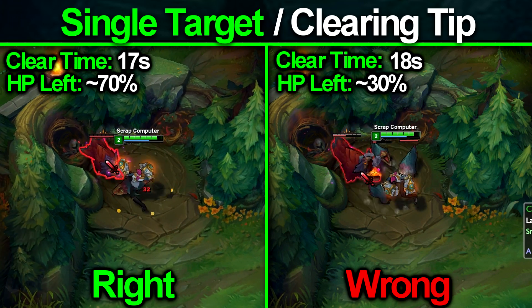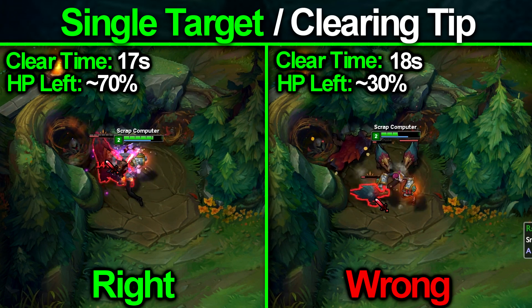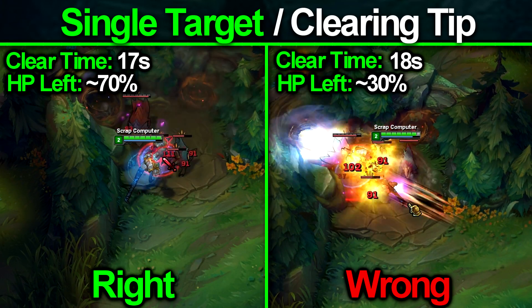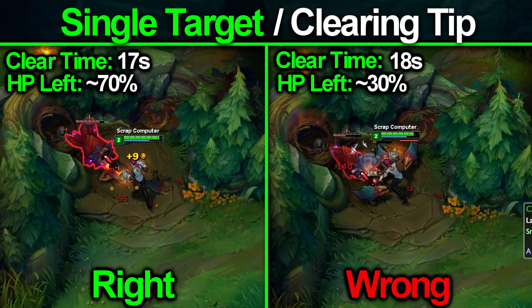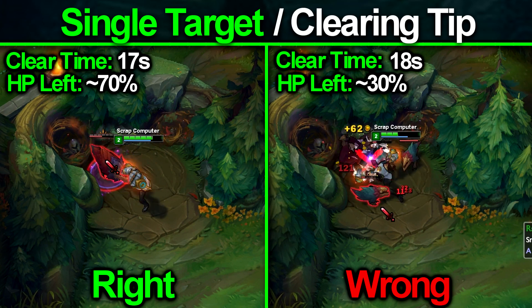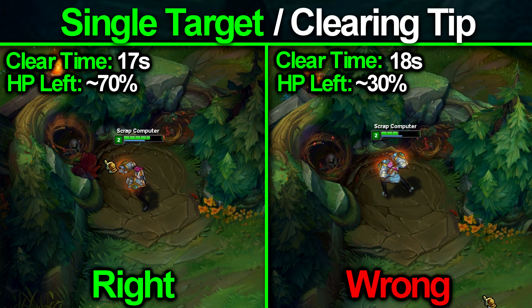Removing the small creeps early and then focusing on the main creep — which is the only one attacking you — means you save a huge amount of HP. You're going to take so much less damage as a single target damage dealer, and these are mainly the bruiser junglers. You have to do this every single time. It saves so much HP and the speed is pretty much the same. This is literally the most important point of this video. Kill the small creeps first, then the big creep at the absolute end. This literally makes or breaks junglers like Evelynn or Rengar.